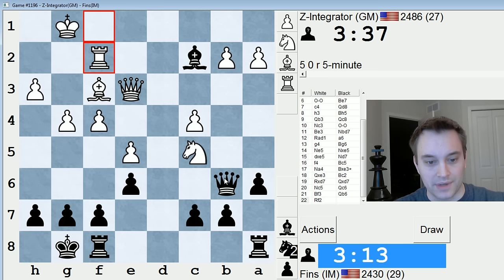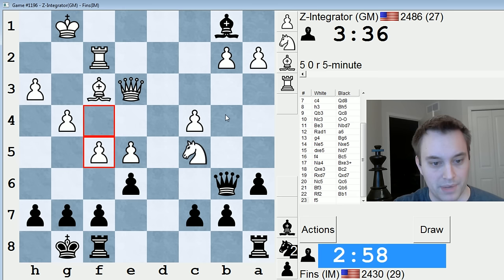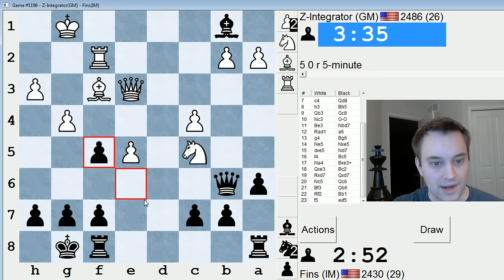This queen is still undefended and they are threatening my bishop. Thinking Bb1 could be good. I could take b2, but somehow that doesn't look quite right yet. Let's just go Bb1. F5 — wow. So they're just going to barrel ahead over here. Can I just take that?